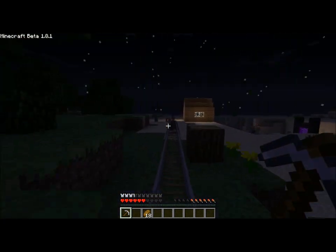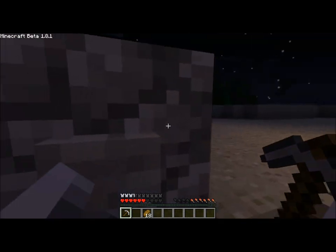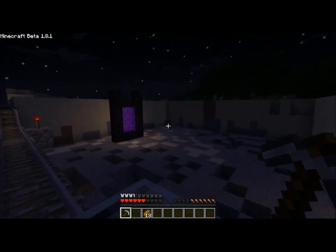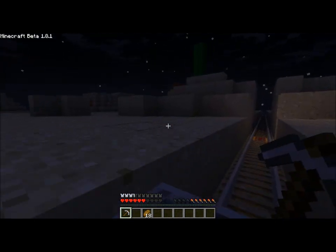So yeah, this is the first stop — oh, that's a creeper! I've got to go. Okay, it's going again. So basically that was a house there; we have a sand quarry and some portal. I had to move there because that creeper would have blown up the track.